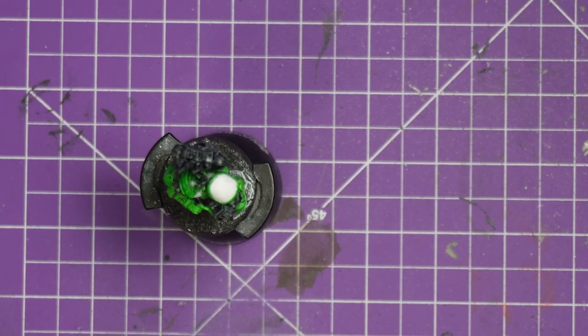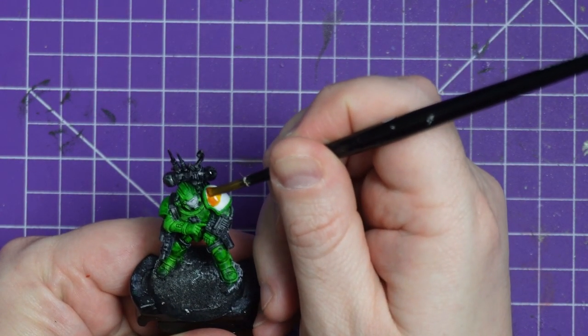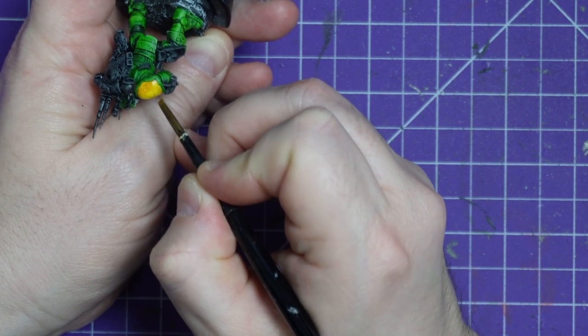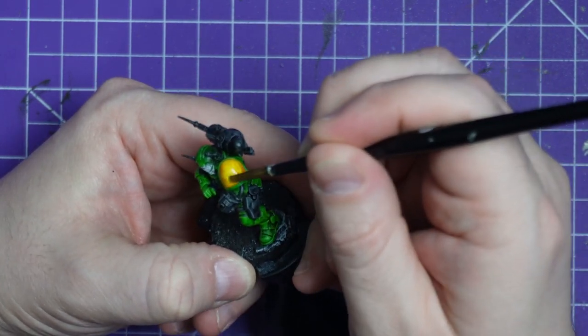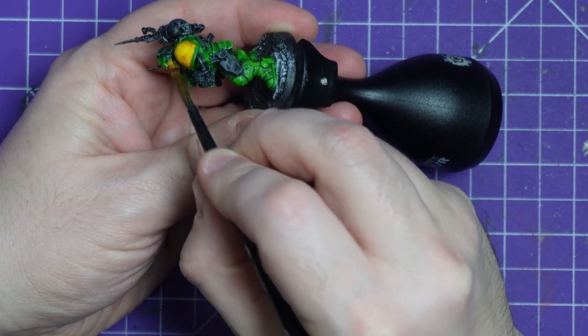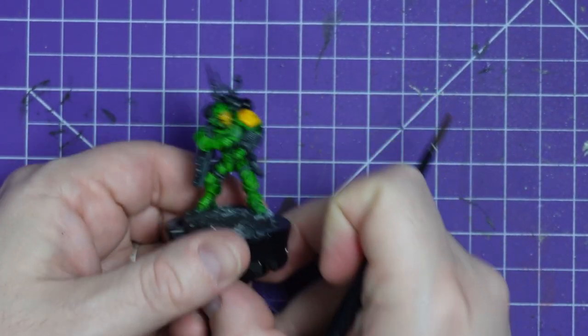By this stage I am absolutely in love with this marine. I love the green, and the black looks great — something you'll rarely hear me say, since I find black one of the dullest colours to paint. But when I put down the Iyanden Yellow I can really see the scheme coming together, and the draw to do an entire unit of Mantis Warriors is so strong. It would be so bright and colourful and really stand out on the tabletop. Don't get me wrong, I love my Executioners, but look at this model — I absolutely love it.